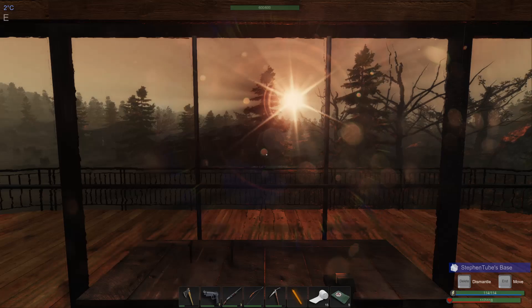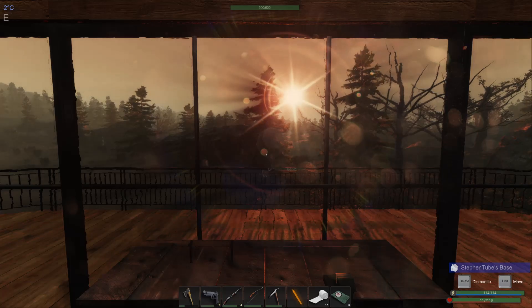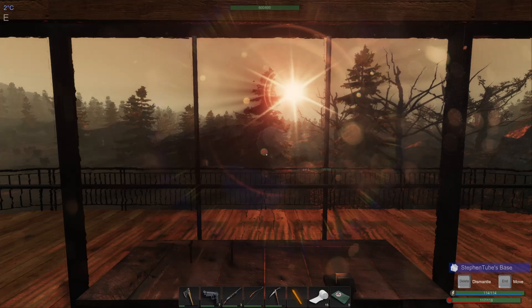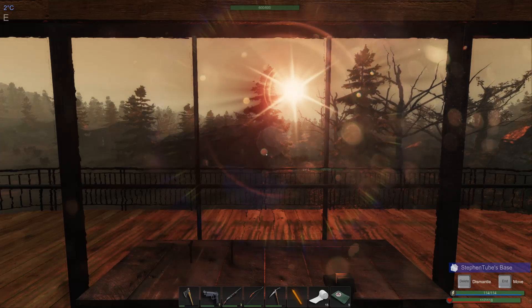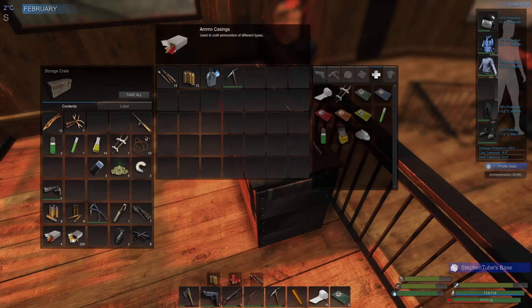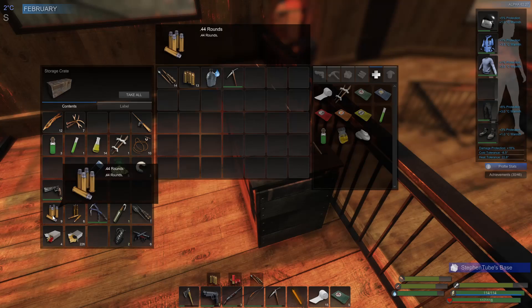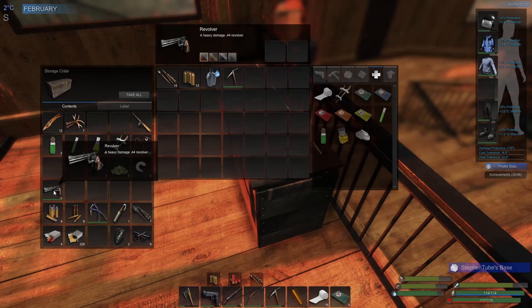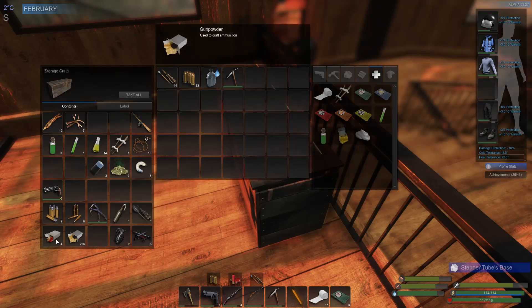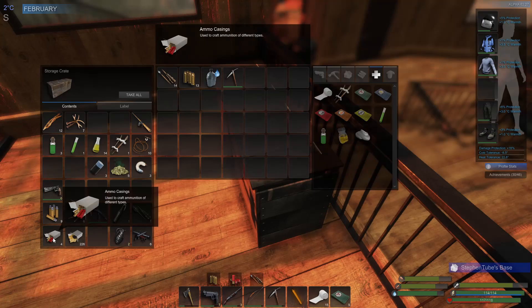Hey everybody, good morning! Welcome back to Subsistence, this is alpha 62. We're at day 113 in the game, which means we have one week — seven days — before the hunters enter the game and things get interesting. I need to get some ammunition made. I have shotgun, I have .44 for my .44 caliber revolver, I have some rifle rounds, but those incendiary rounds I was recycling throughout this series — they're not that great.